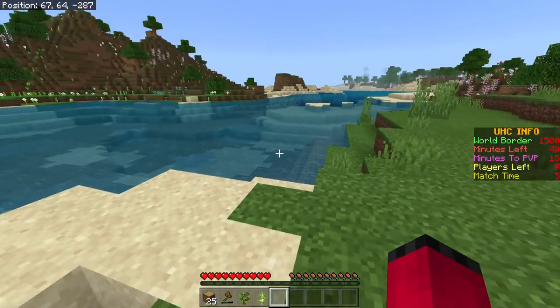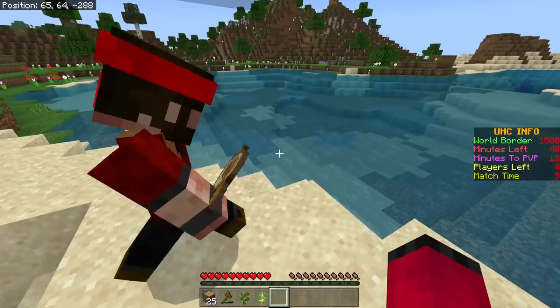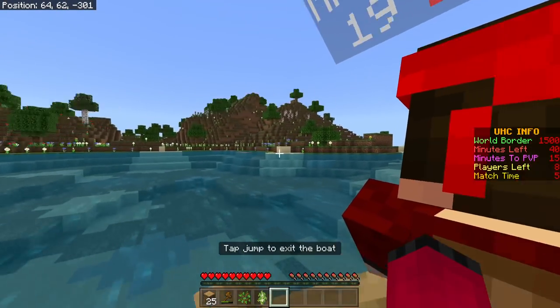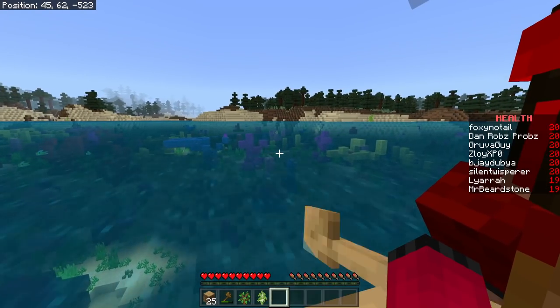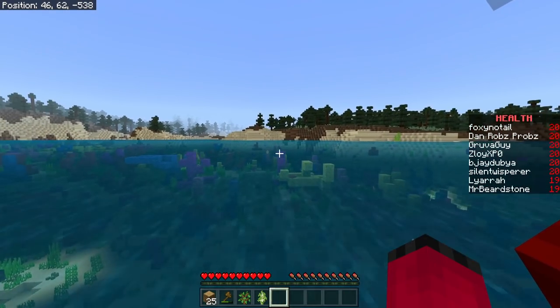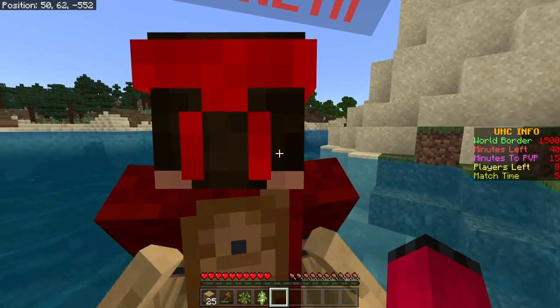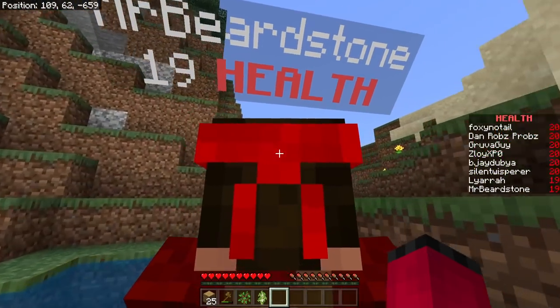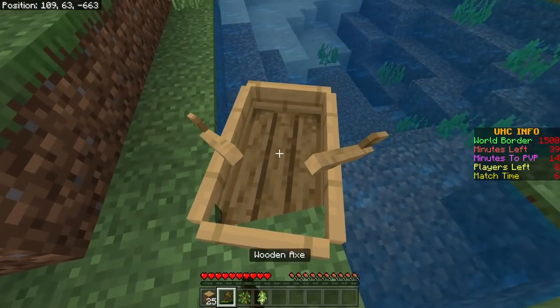They share a boat to save wood and sail around looking for a village. Not finding one, they decide to change tactics and go for a dig instead. Pulling up near a desert, they spot what they think might be a village but it turns out to just be a small beach area — not even much of one. There's sugar cane and some exposed stone nearby.